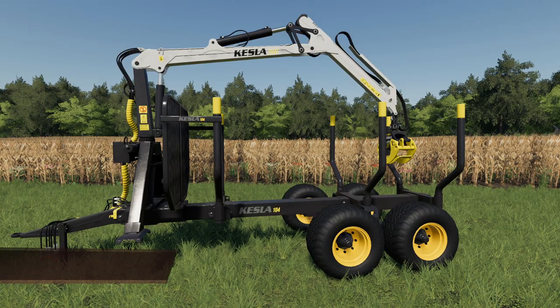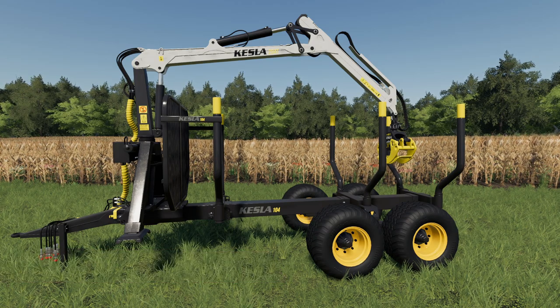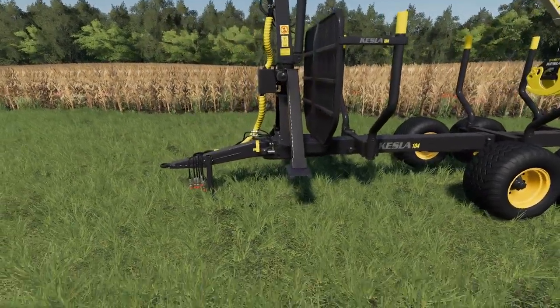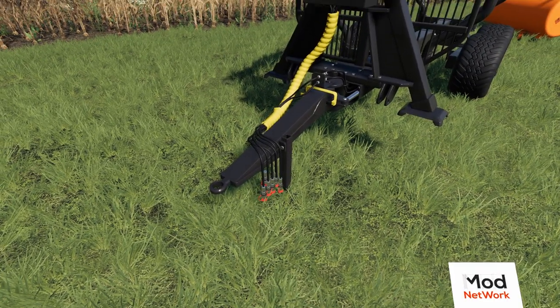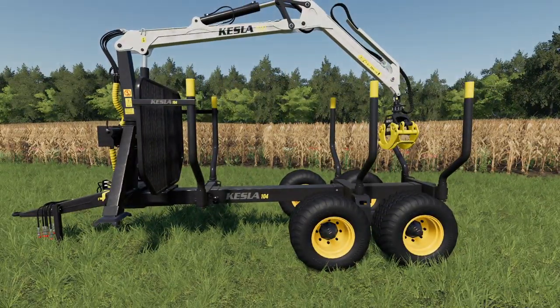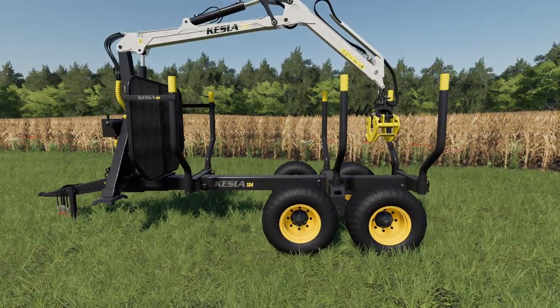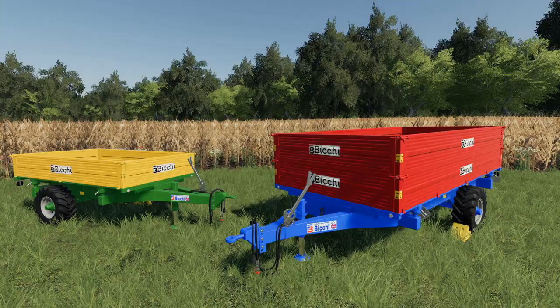First up is the Kesla A104, which also includes the Kesla 204 crane on top. This is a trailer combined with a crane, suitable for smaller forestry operations. It can be towed with anything using a single-point hitch — a small tractor or pretty much anything. Stabilizers do come down. The only option available is changing the rim colors to any of the Lizard colorings. This sells for $27,500.